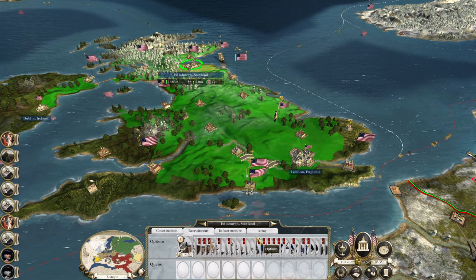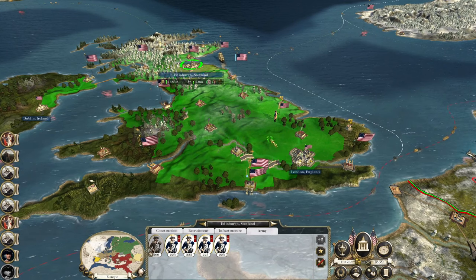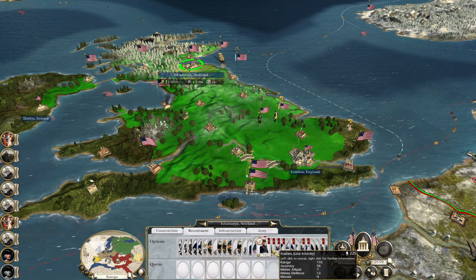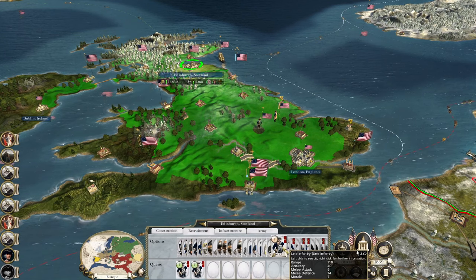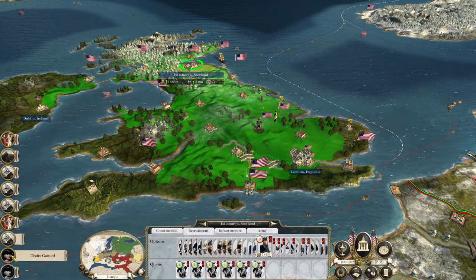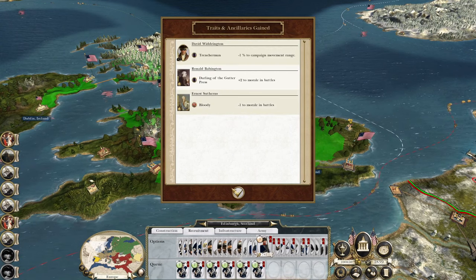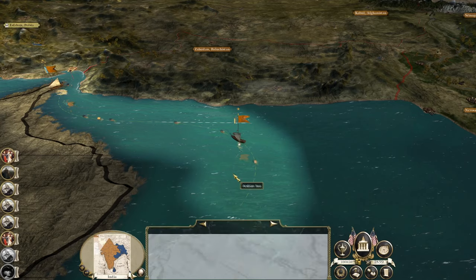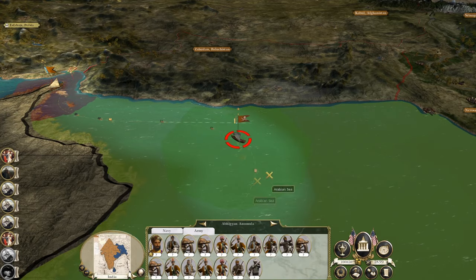Up here in Scotland, you can throw your infantry into the mix, plus another load of infantry. Ernest Southerns is at minus one morale — he did achieve a great victory though.